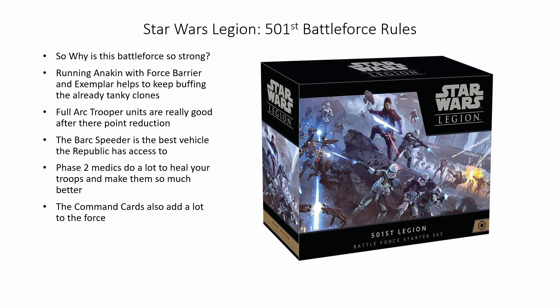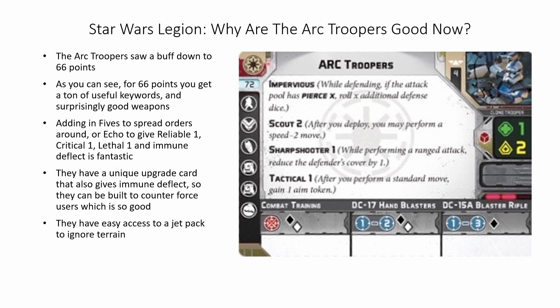Rex and Anakin are both really good, along with the generic clone commander choices for the Republic — probably some of their better commanders in general. So what makes the arc troopers so good now compared to before? Well, first they saw a points reduction going down to 66 points from 72, and for 66 points you get so many useful keywords and surprisingly a lot of good weapons. The hand blasters and the blaster rifle give you a lot of choices from a variety of ranges to put down a lot of good heavy fire.